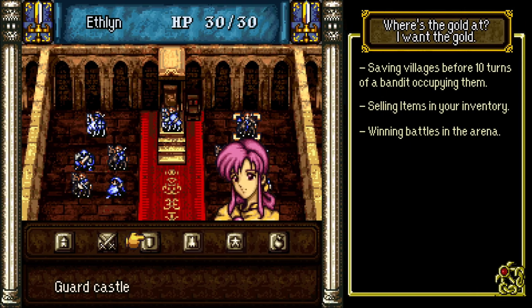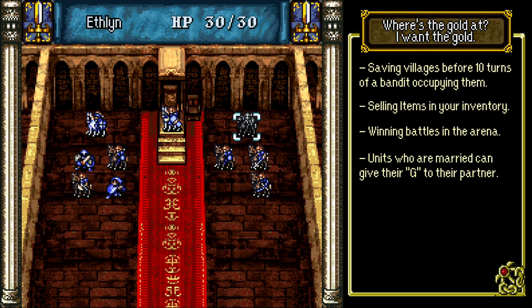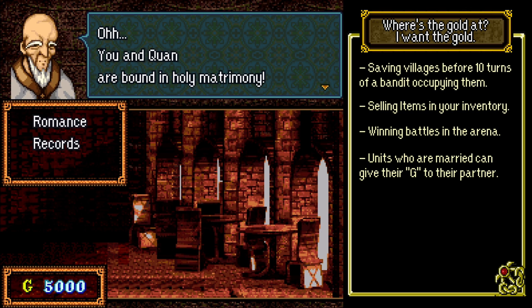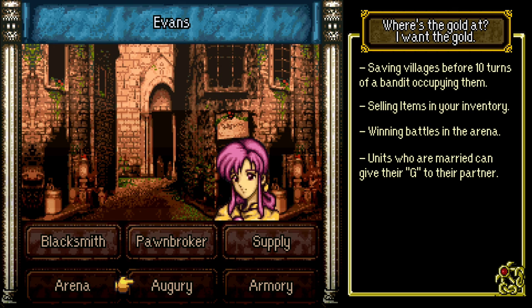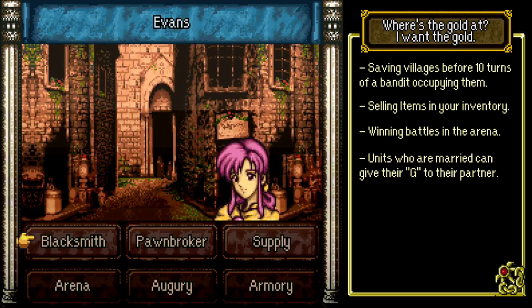I hinted earlier that there is one last way in which you can amass gold: the give command. Two units that are married to each other can give their supply of gold to their partner. At the start of chapter one, Quan and Ethlyn are the only two units who can perform this action. Over time, other units will also wed and gain this ability. You can see who is paired and who is developing feelings for other units in the augury section of the town menu. There is also a specific unit you recruit who can give gold to any unit, regardless of their relationship status. This ability can really help those who aren't able to clear the arena due to not being combat focused and are in extra need of funds to increase their inventory options. So use it wisely.